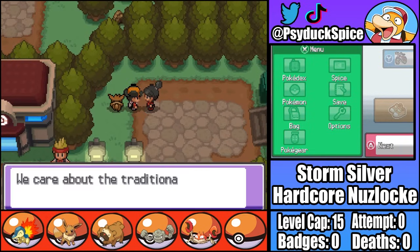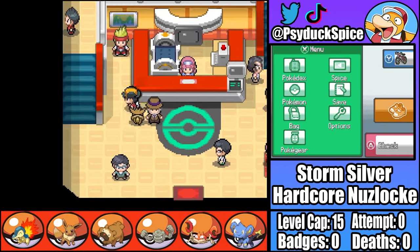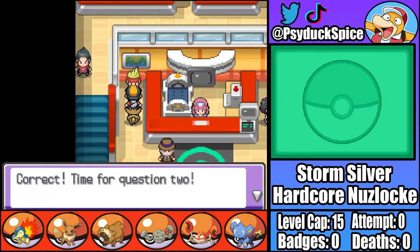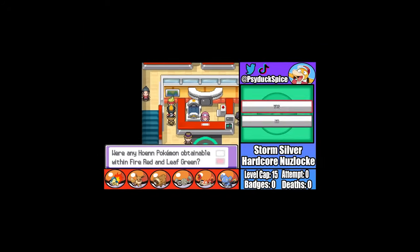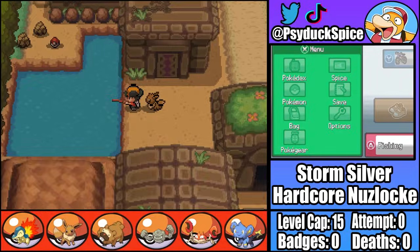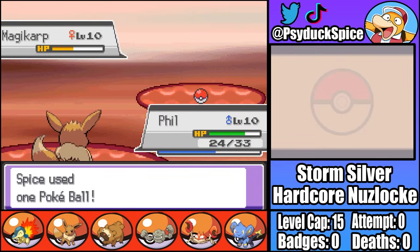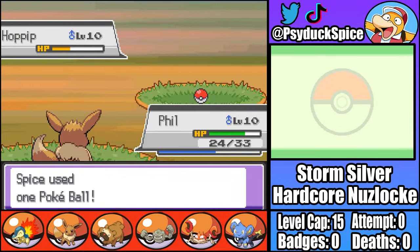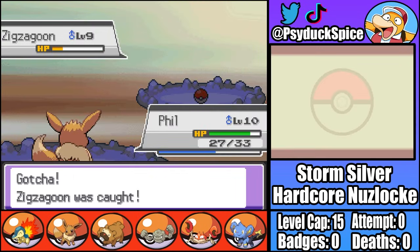Arriving in Violet City, we then get even more encounters. Firstly, like in Renegade Platinum, if we pass this man's quiz in the Pokemon Center we get a choice of Kanto starter. So once we pass with complete ease, we get ourselves a Bulbasaur named Aaron. That leaves three more encounters: a Magikarp I fish up in the Ruins of Alph I name Lucy, a Hoppip I name Harry who I find on Route 32, and last and also kinda least, I find a Zigzagoon in Sprout Tower who I name Ryan.